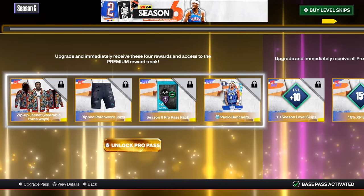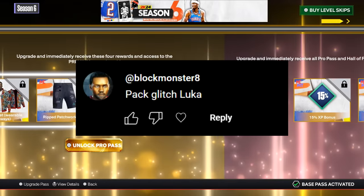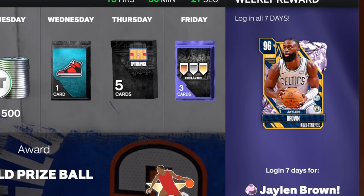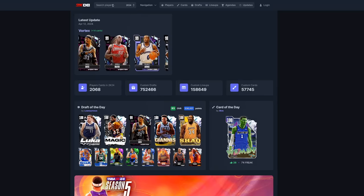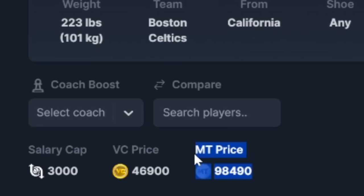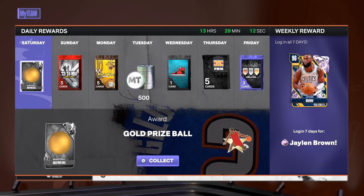There's a lot to cover. If you still need me to buy you the new season pass, like the video right now and let me know down below in the comments who is your starting shooting guard, because that position is super stacked. We did have a previous winner — this right here is the new winner for a new season pass. The first thing you want to do is log in, because 2K is giving everybody a free all-star Jalen Brown. You want to log in every day, Saturday all the way till Friday — you cannot miss a single day.